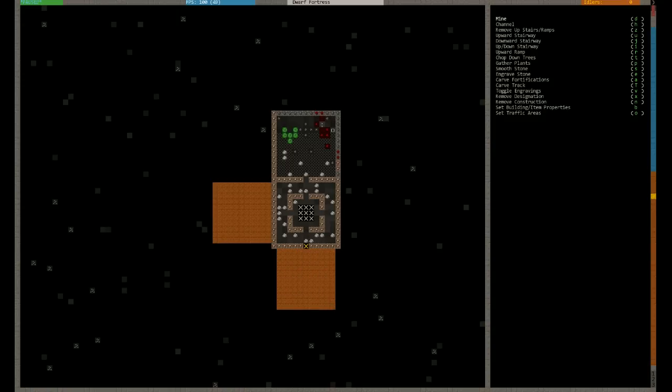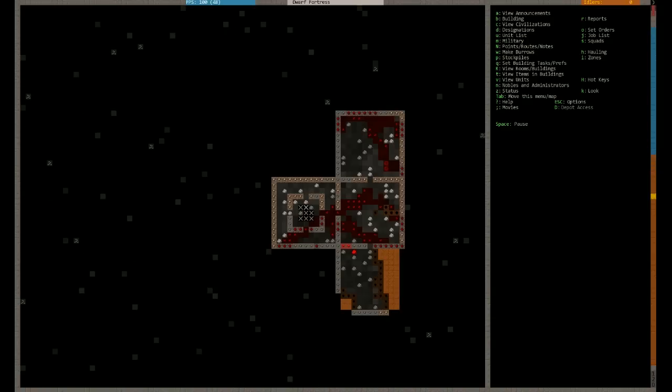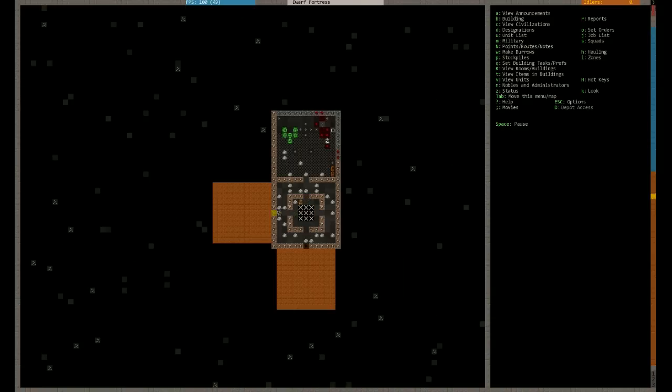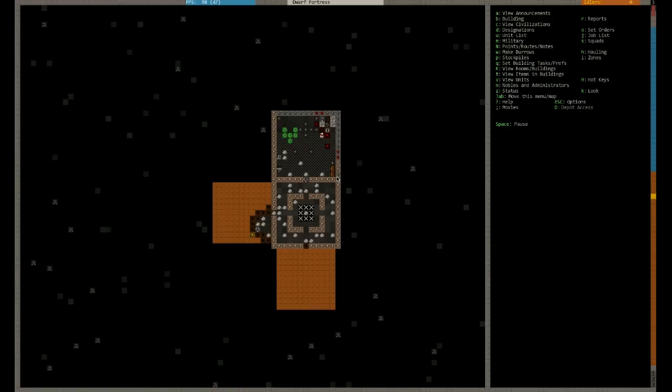Now I'm going to tell these guys to dig this area out and we're going to have a craftsdwarf workshop and a jeweller's. Once they get these things going, you're going to find these jewels - you can see them here on the ground. What I've told this to do is a furniture store - that's why they're bringing the barrels I made, the wood barrels and rock pots, the forge, buckets. Every time you make a storage area they start bringing stuff down.